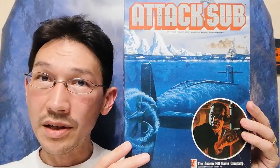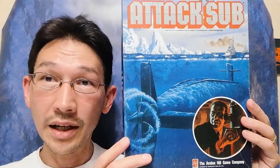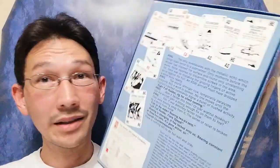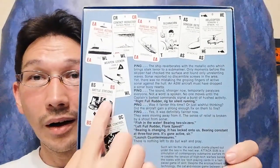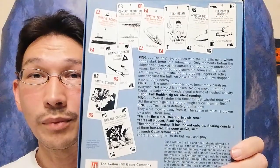Why is it called a sister game to Upfront? Well, the reason is Attack Sub, like Upfront, relied very, very heavily — in fact, exclusively — on a deck of action cards to drive the gameplay.